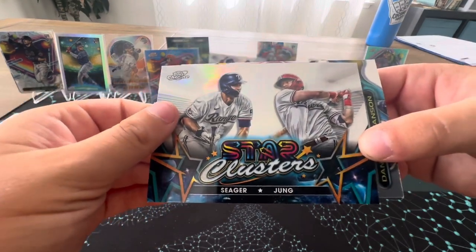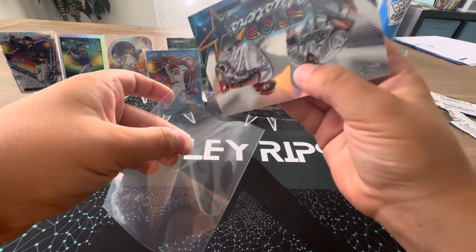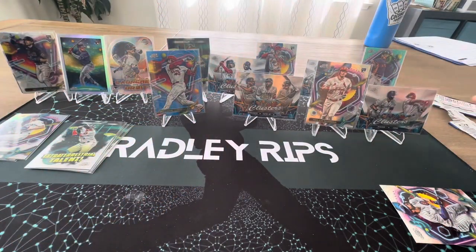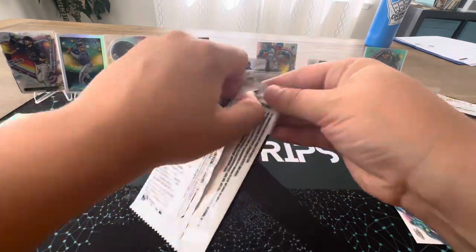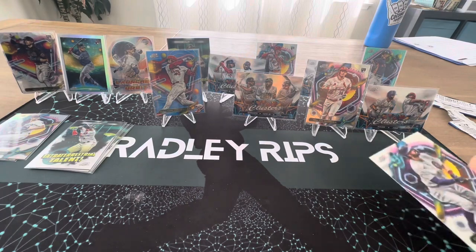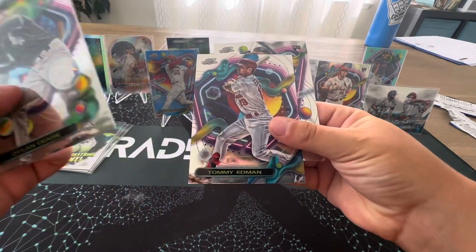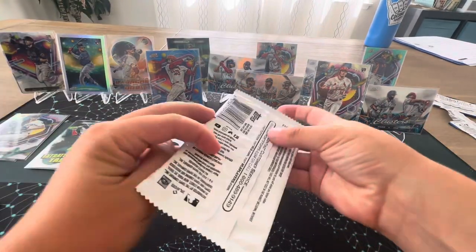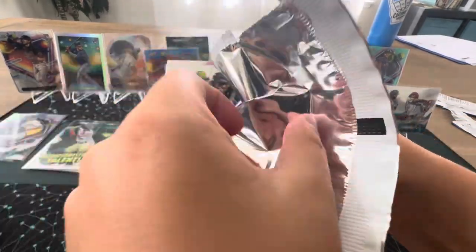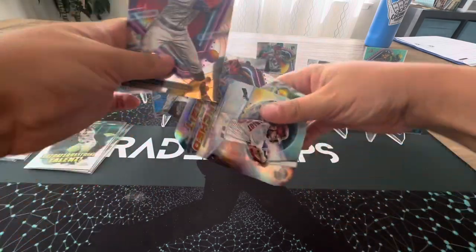Star clusters — gonna be Seager and Swanson. I believe nothing in this pack. Okay, last pack — magic! That's Planetary Pursuit! I'm not getting one — oh, you got another launch in the orbit. Yeah, it's two per box. I'll take Michael Trout and Goldschmidt.